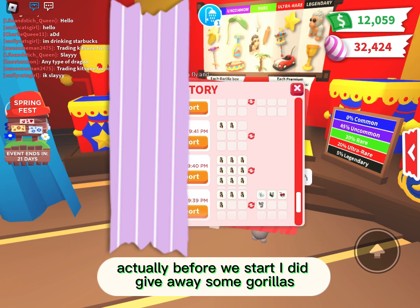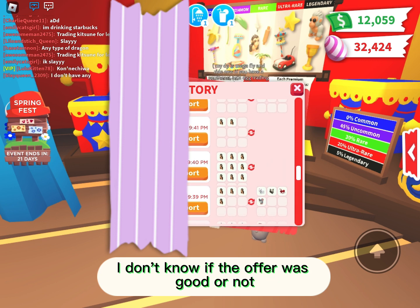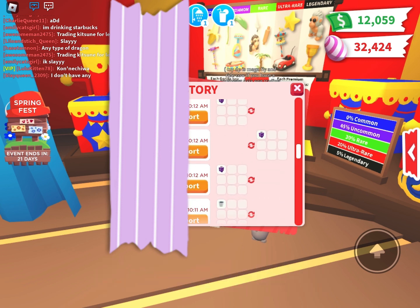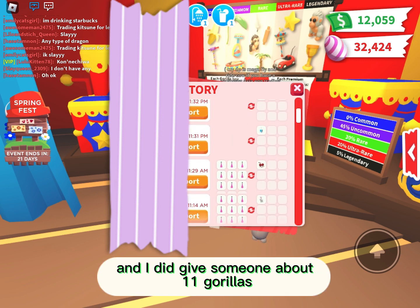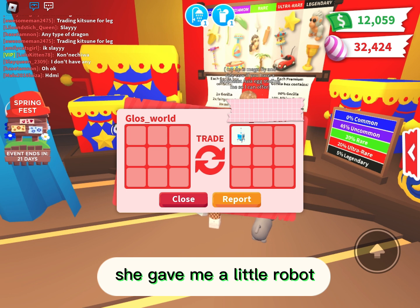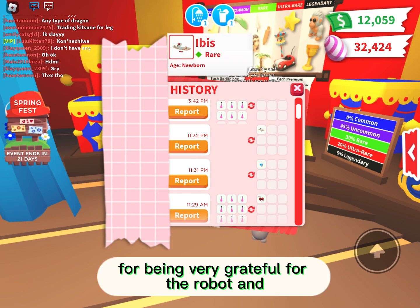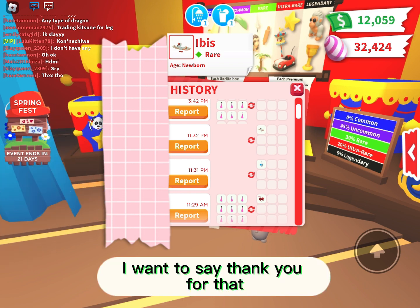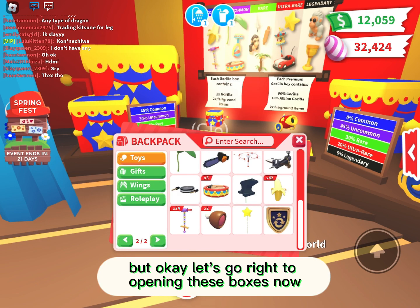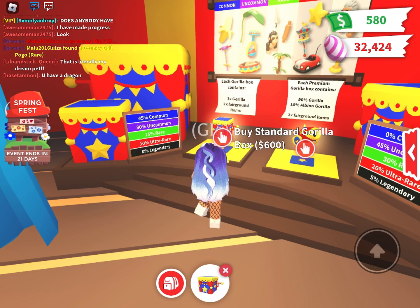Before we start, I did give away some gorillas because some people were looking for them, and I did trade some — I don't know if the offer was good or not. I'm gonna blur out their usernames. I gave someone about 11 gorillas because they wanted to make a neon, and someone so sweet gave me a little robot. She also gave me an abyss for being grateful, and I named the robot after her.